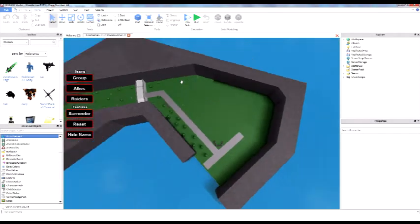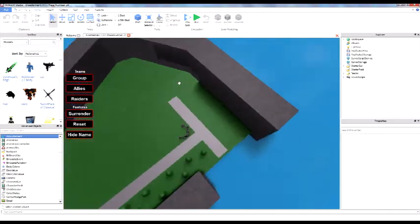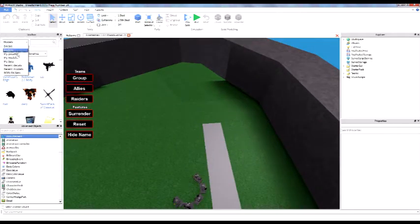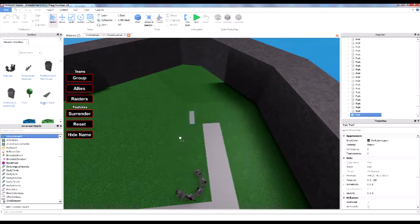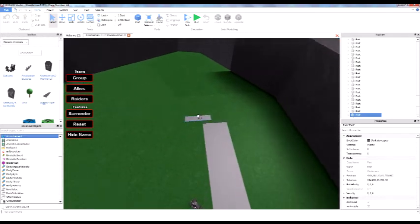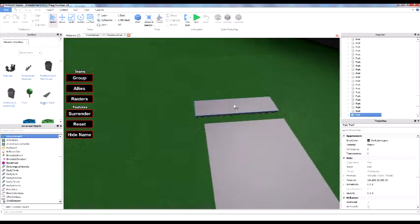Now that you've built a majority of the landscape of your fort, it's time to actually build the things that make it a fort. We're going to start off with the office building. Let me go back to my recent models, get the part ready, and now we are going to start the office building. So let's begin.